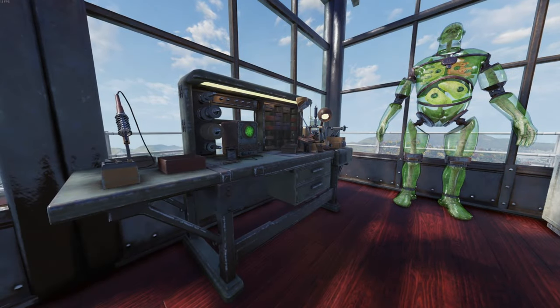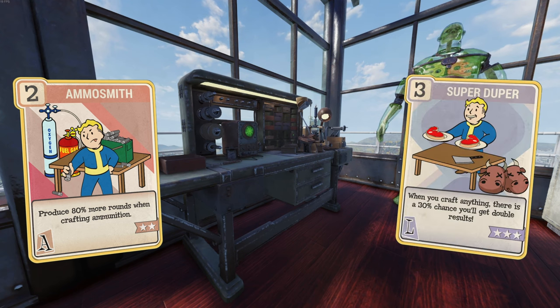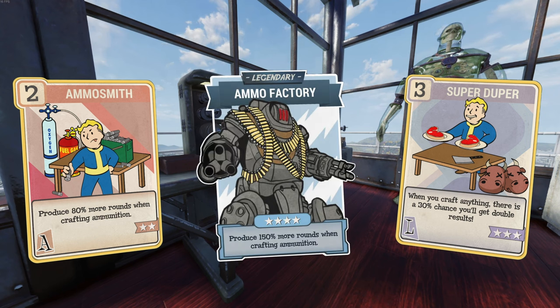Now when crafting ammunition in Fallout 76, there are two perk cards that you need to have on your loadout. The first one being Ammo Smith at level 2, which gives you the ability to produce 80% more rounds when crafting ammunition. The second is Super Duper at level 3 — when you craft anything, there is a 30% chance you'll get double results. There is another perk card I'd love for you to have on your loadout, but it is a legendary card and I know how troublesome it can be to fully level those up. This card is called Ammo Factory and fully leveled up it will allow you to produce 150% more rounds when crafting ammunition.